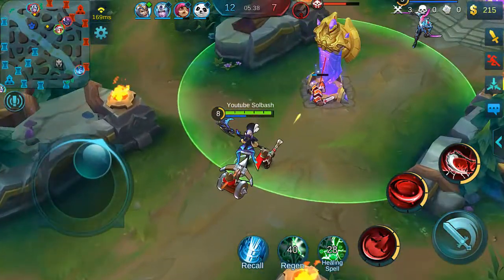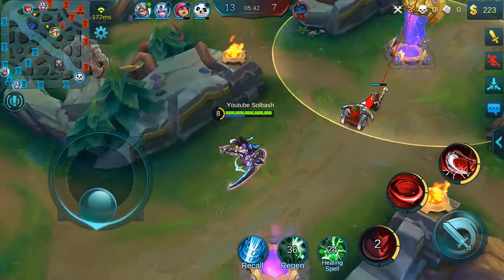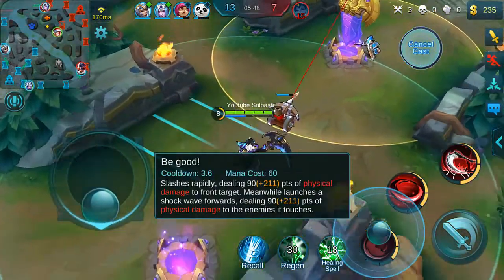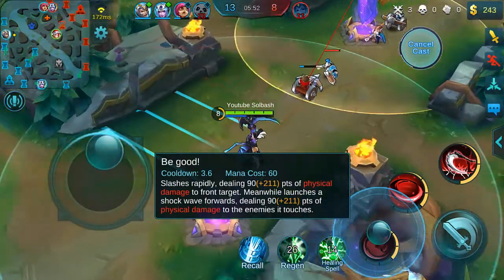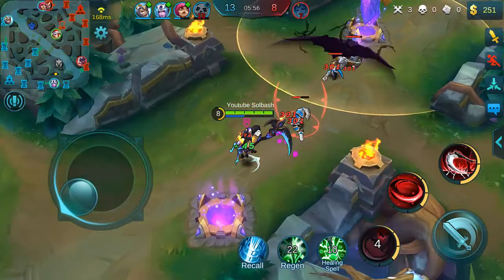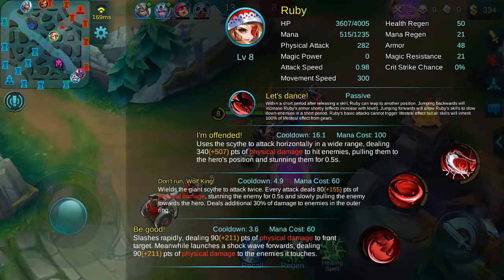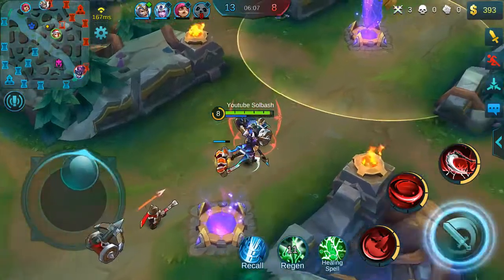We're just going to continue trying to push this lane. Look at how dope this Ruby skin is — the red color. She's normally red. The first ability makes that glow, and I'm assuming it has something to do with her passive. It's got to be her passive — 'Let's dance.' So it's the leap, I guess.